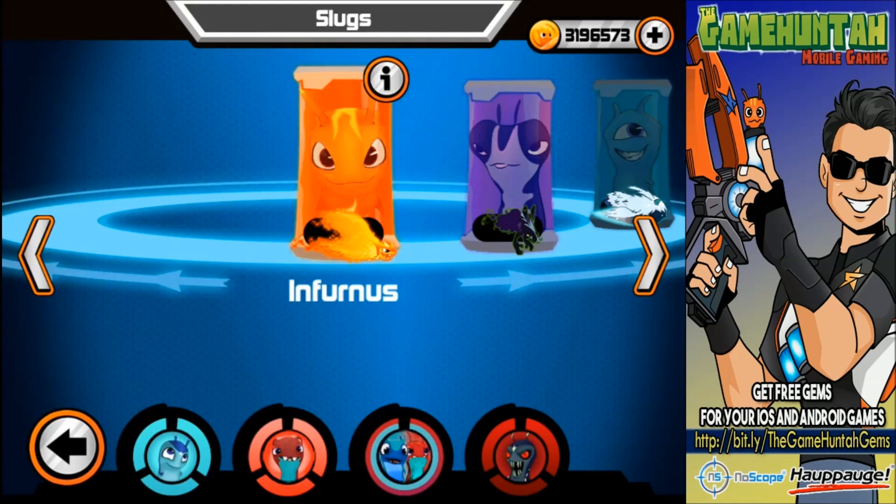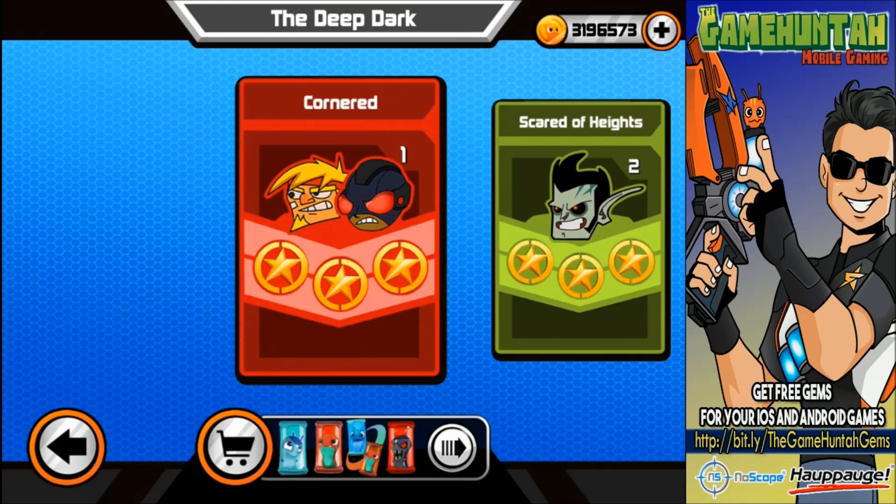I remember somebody posted this in the commentary section in one of my old videos asking me to try all Chargers, or all Fire Slugs, or all Ice Slugs. So we're gonna try different combinations and let's see if we can do something. This one looks really tough. The good thing is we're gonna be able to charge our teammates extremely fast, but we need a punch. I don't see any punch here - probably Aquabuz would be the only one.